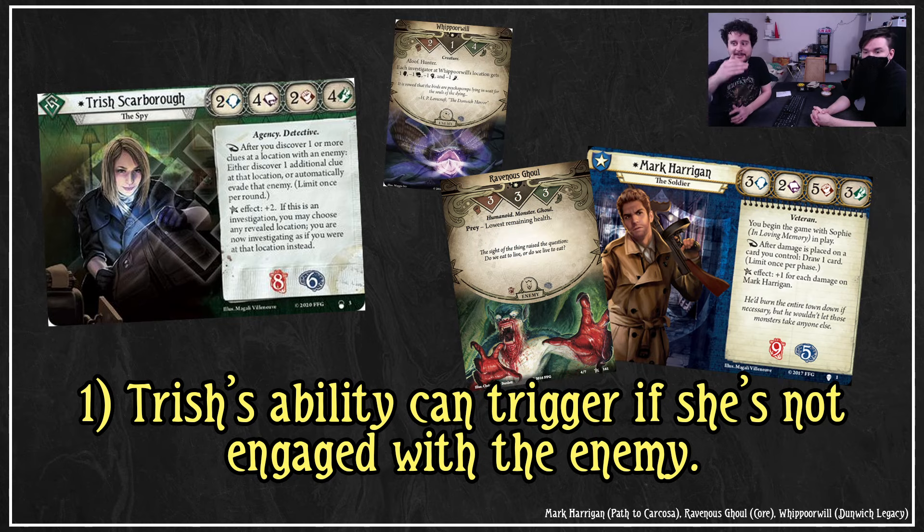So that includes, for example, if there's a Whippoorwill, which is an aloof enemy — aloof enemies just hang out, they're not engaged with anybody. Or for example, a ravenous ghoul that's with Mark Harrigan. She can grab the additional clue, and if the enemy's scary, can actually evade it for Mark Harrigan or grab an additional clue. Like if Mark Harrigan doesn't have a gun out yet, Trish Scarborough can help make that problem a little bit easier.